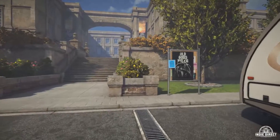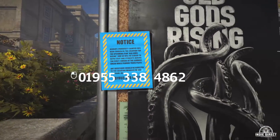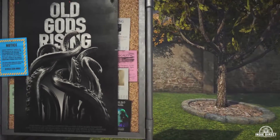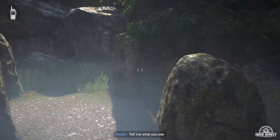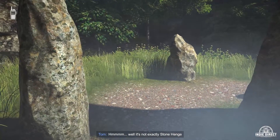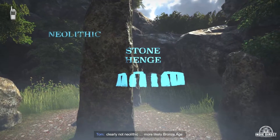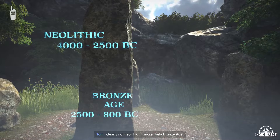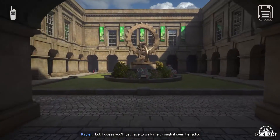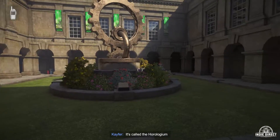Ashgate University is where the filming is taking place, and it seems like an ideal location. But when you arrive, things get strange very quickly. There's nobody around. Kafer asks you to locate some stones and start looking around for artifacts, but what's strange is that a lot of these artifacts don't seem to be from the region — they're not supposed to be there. As you navigate through the university, you start to wonder if this is actually about a movie or if something more sinister is going on.